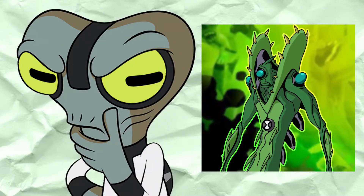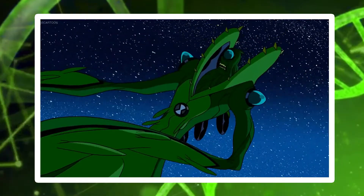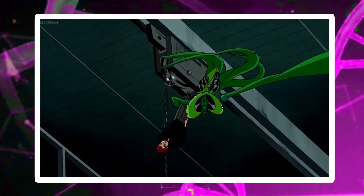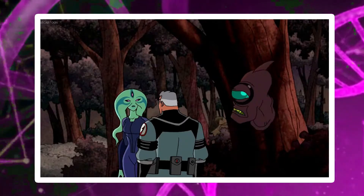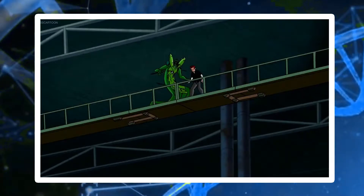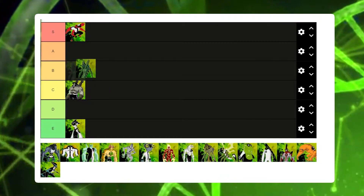Moving on to Wildvine. This alien has a pretty decent combat ability, being able to take on a Wildmutt with relative ease and a highly skilled opponent as well. He's able to use his vines to swing long distances, use explosive seeds produced from his back, and camouflage himself among other plants. With his camouflage and vine manipulation abilities, he can easily escape a large majority of Ben's enemies. Keeping him well-rounded with a high level of versatility, Wildvine would be a little bit less than A tier, as his combat ability holds him back from fighting bigger threats.